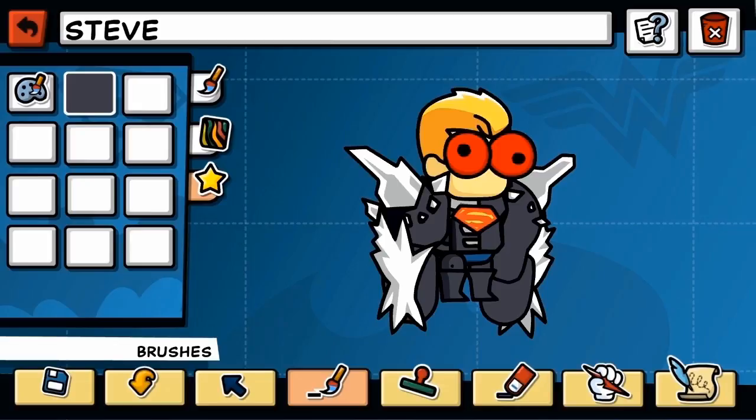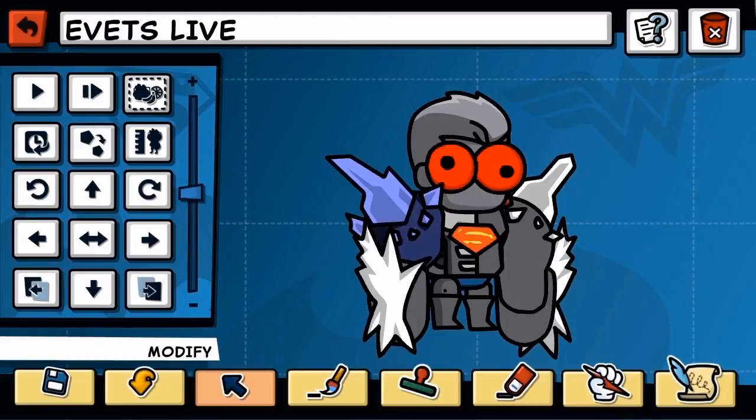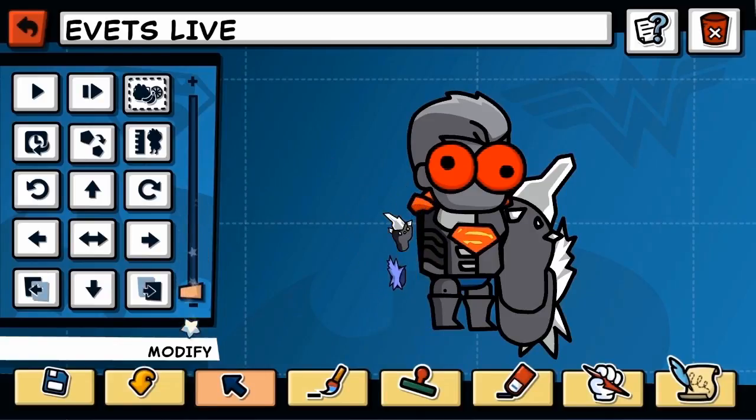And I love the name Steve — super ingenious. But what if we made it "Evettes Live," which if you spell backwards is Evil Steve. One last thing: the arms are way too buff, dude. I know you've been spending time in the gym, but honestly they're way too big. Let's make them more realistic.